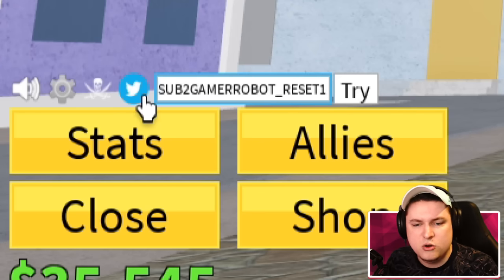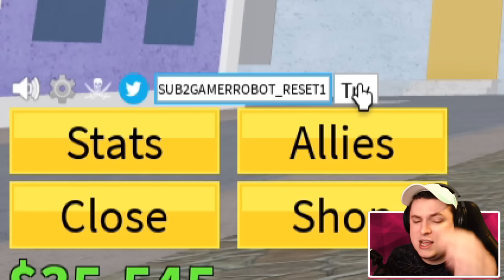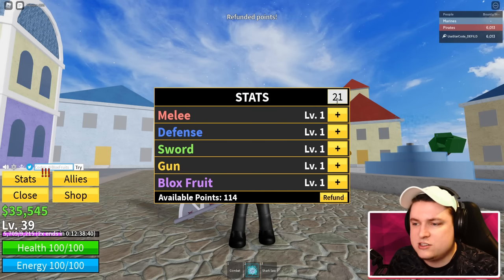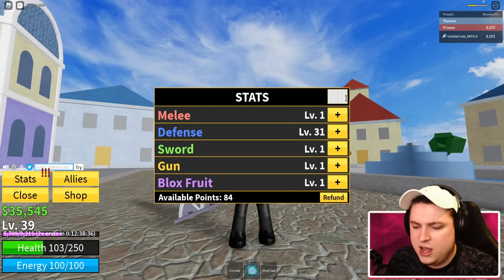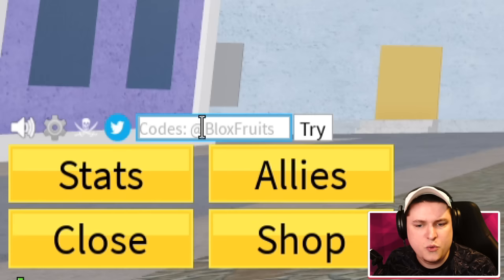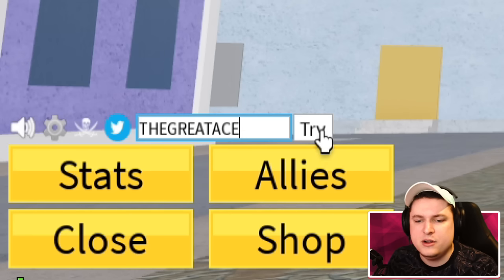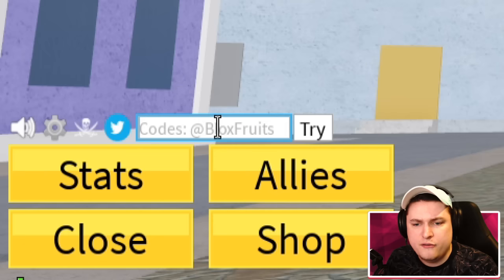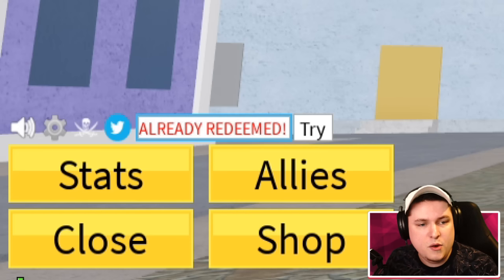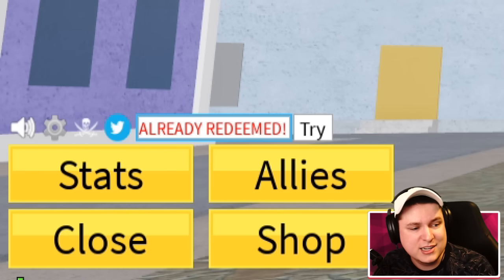There's a stat reset code: 'sub to gamer robot underscore reset1'. I tried it for science and yes, it immediately resets your stats, so be careful. I put 30 in defense and 84 in fruits. Then code 'the great ace' gives 20 minutes of 2x in-game experience. Code 'big news' gives an in-game title. Code 'third at 10' gives one dollar of in-game money - the only money code available.